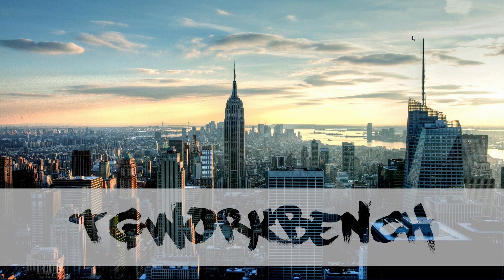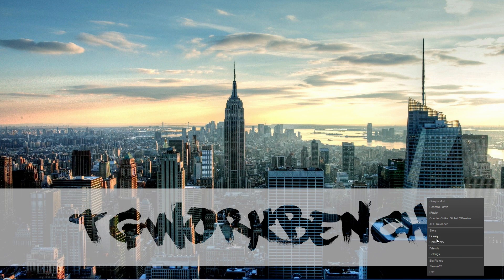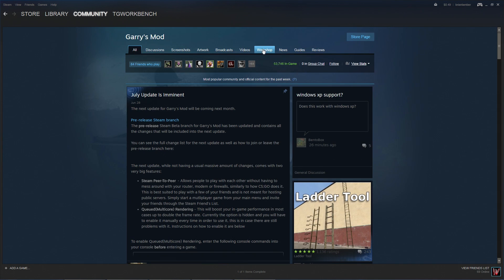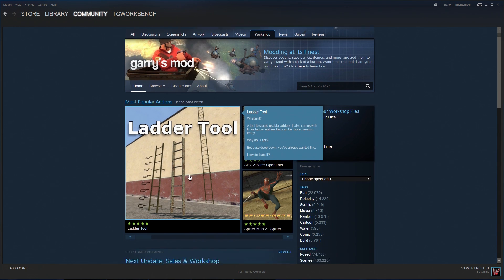The first thing you want to do is compile a collection of add-ons that you would like on your server. To do that you're gonna want to go to your Steam client. Go to Community and drag it over. Go to Garry's Mod — if it's not already up there, type it in — and then go to Workshop.